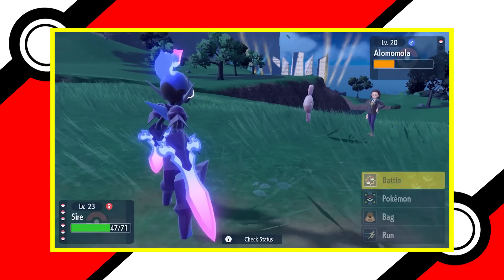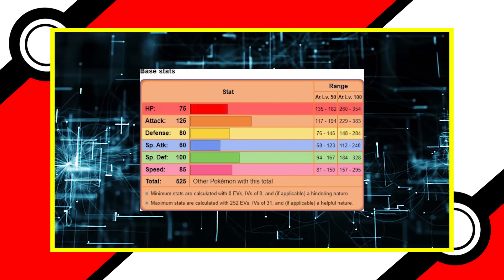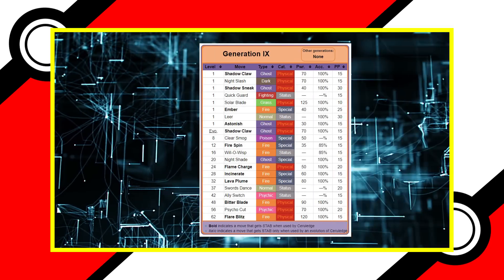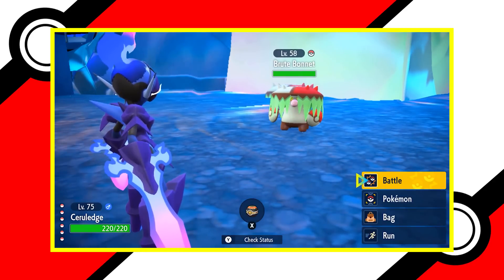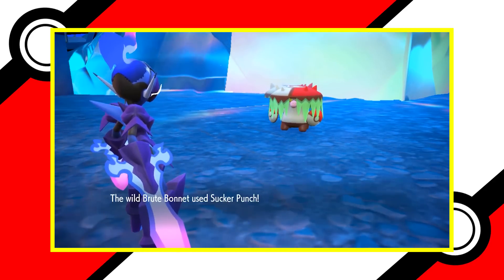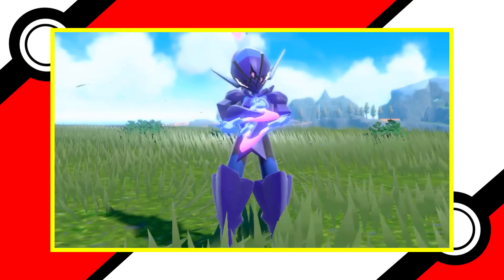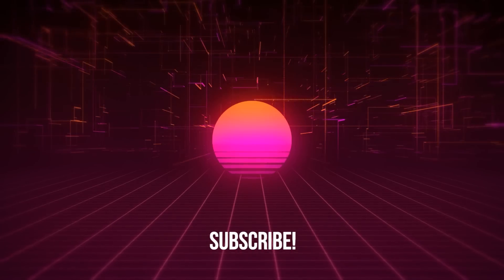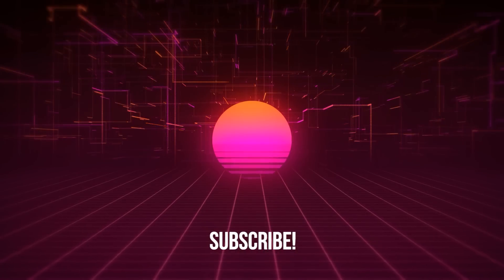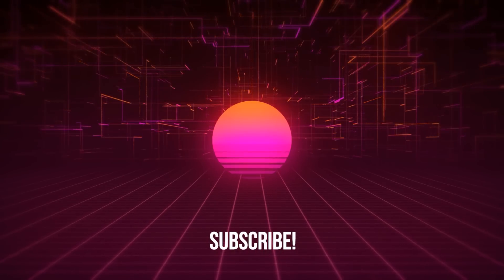Ceruledge is slightly faster and less bulky than Armarouge. The pair of blades it wields is reflected in its 125 physical attack and signature move Bitter Blade — a 90 base power physical fire-type move that heals half the damage it deals. This kind of damage heal is a first for fire-type moves. 90 base power hits very hard for a move that heals half damage, which in turn allows it to heal more. Ceruledge takes the number one spot for its unique signature move and excellent representation of cool tropes. Let us know in the comments what your favorite fire-type Pokémon from Generation 9 is. Make sure to hit that notification bell and binge our other Pokémon videos. Thanks for watching — we'll see you next time.